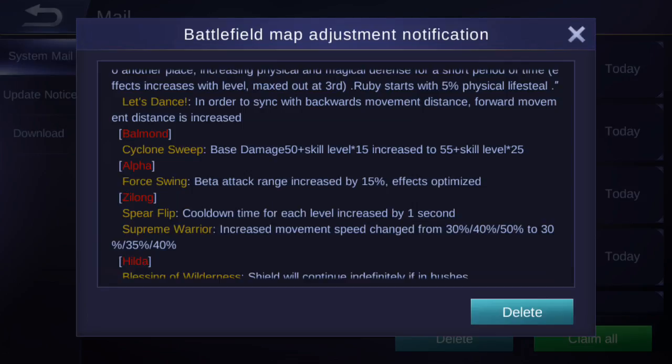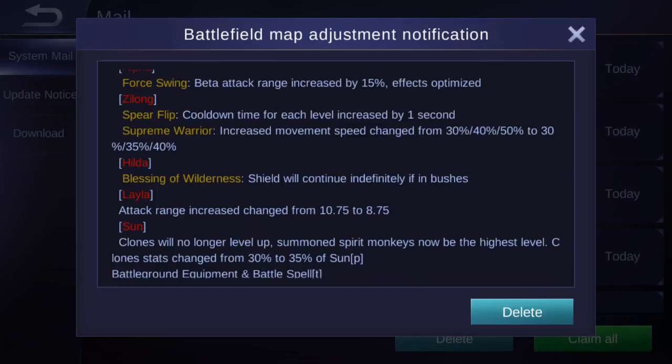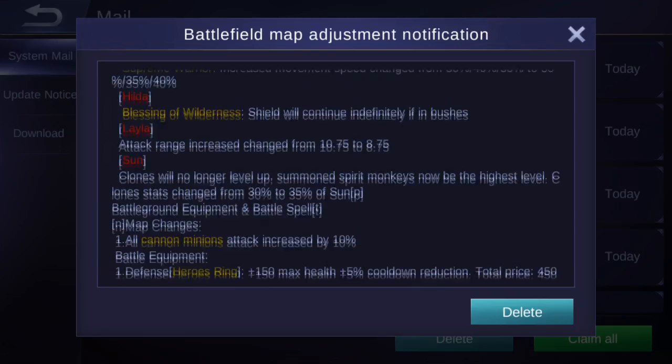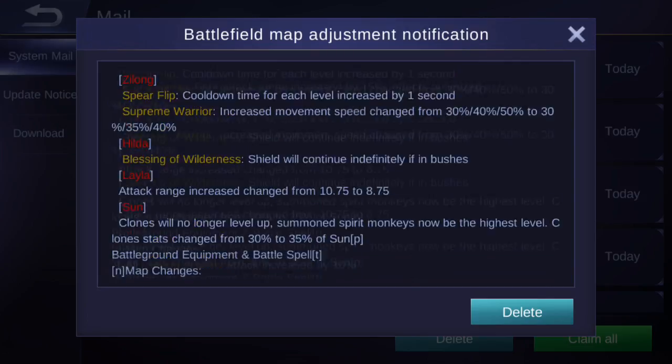Alpha's Force Swing and Beta attack range have been increased by 15% each, with optimized effects. Hilda's See Long Spear Flip cooldown increases by one second per level. Supreme Warrior movement speed buff changed from 30/40/50% to 30/35/40%. Blessing of Wilderness shield will now continue indefinitely if you stay in a bush. Leila's attack range has been decreased from 10.75 to 8.75. Sun's clones will no longer level up, but Summon Spirit Monkeys will be higher level, and clone stats changed from 30% to 35% of Sun's.